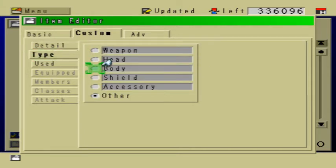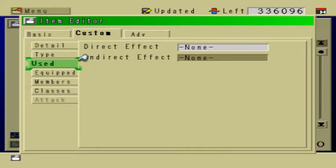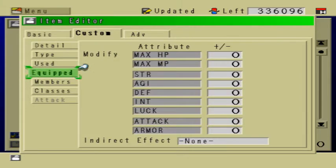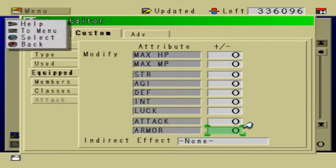Under type, these are types of items. It's going to be body armor. The used tab is mainly for potions and bombs and things of that nature. We aren't going to use this tab, so you can ignore that. Equipped — these are attributes.